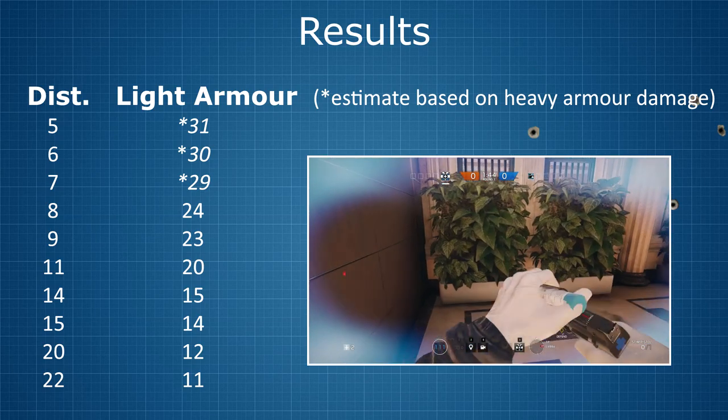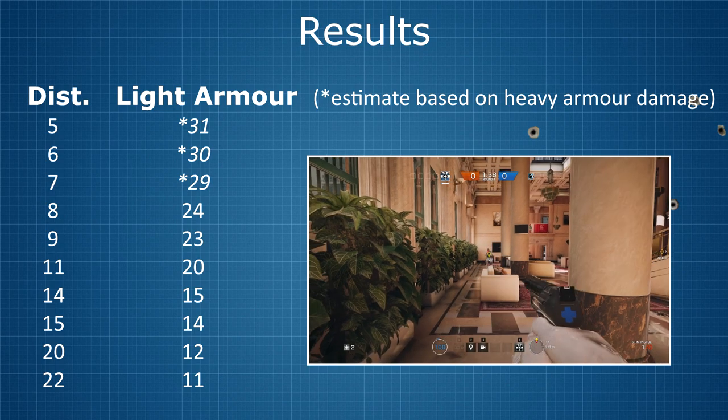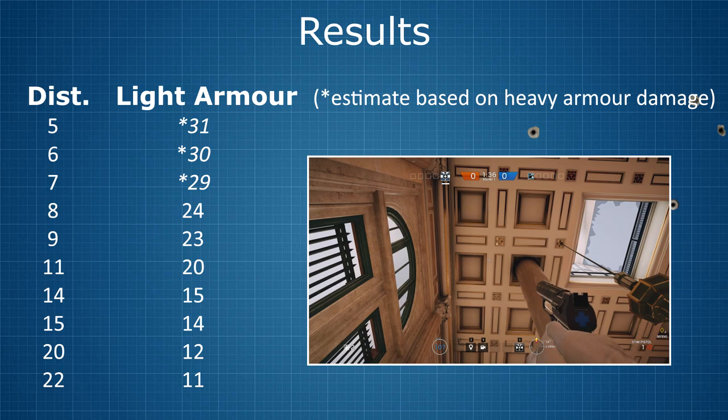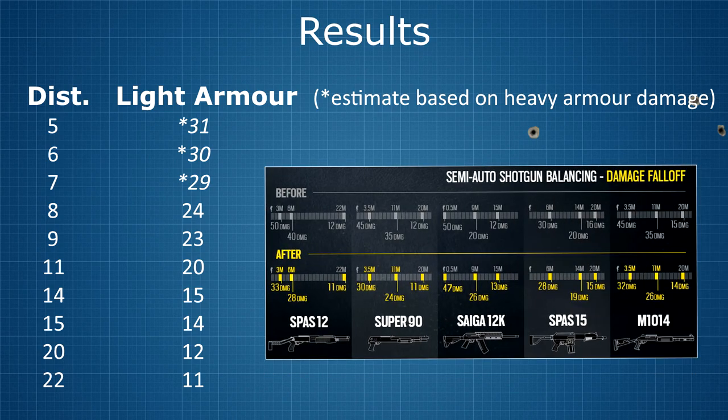Let's look at the damage figures — these are per pellet. I'll be comparing them to the only reliable shotgun damage figures we have: the figures released by Ubisoft to highlight the changes during the semi-automatic shotgun nerf. Even though those changes weren't all that long ago, there have been further changes since then. The max damage for those shotguns has been reduced by a consistent 6%, so I've gone ahead and reduced the rest of the data by 6% as well. Whether this is definitely the way the shotguns were nerfed in the last round, no one knows, but for the purpose of our discussion it will do.